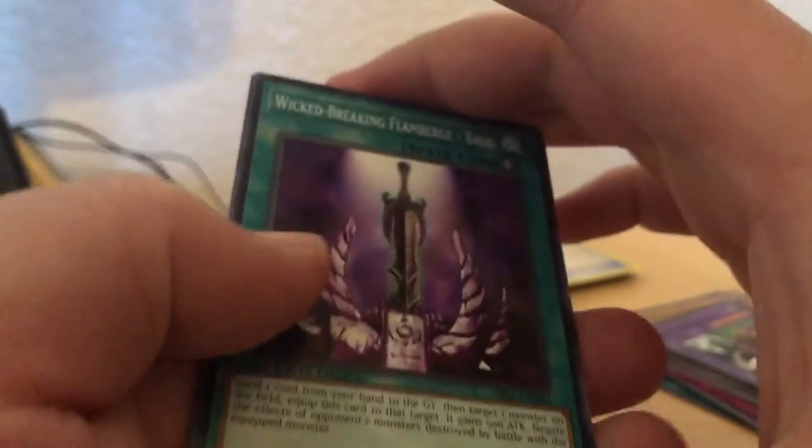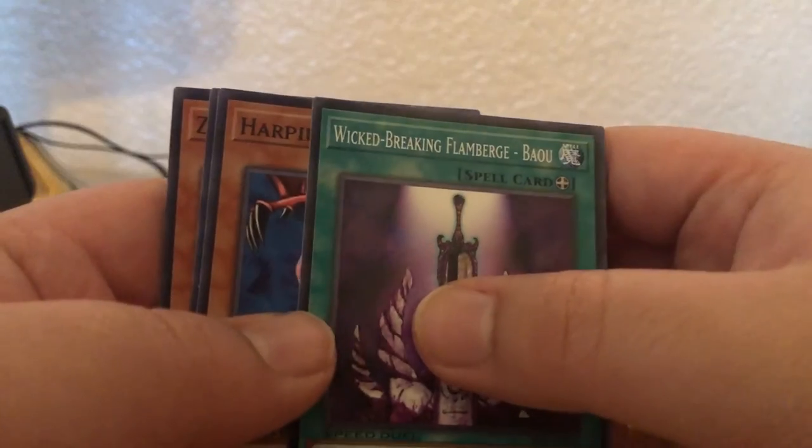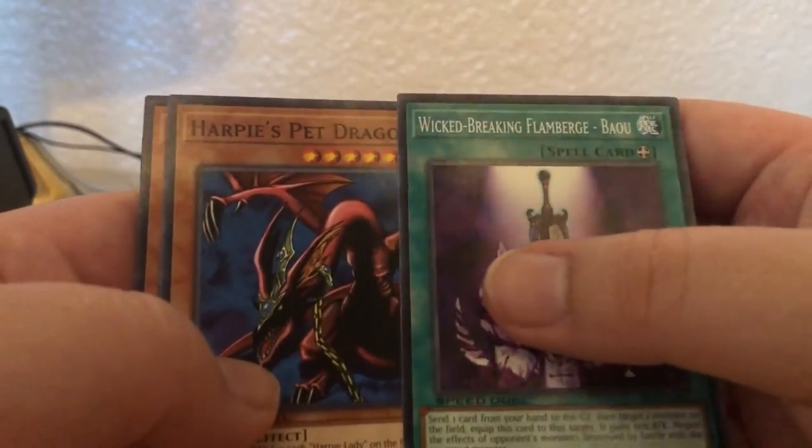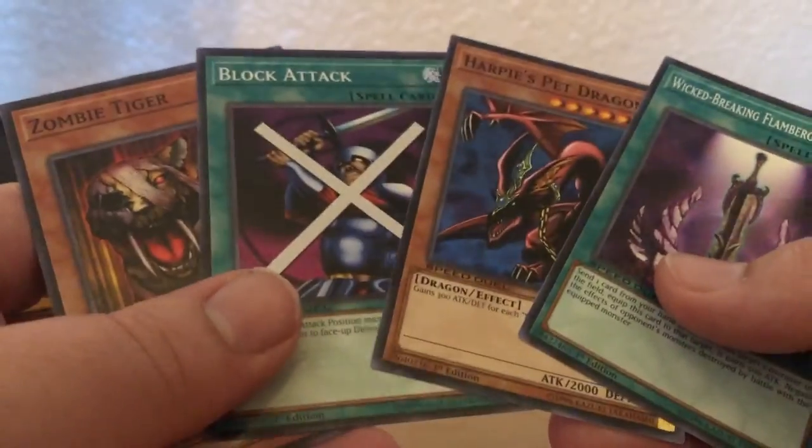Sorry if I keep holding the cards wrong. I'm still getting used to holding the cards. Wicked Breaking Flamebird Bow, Harpy Spat Dragon, Block Attack, and Zombie Tiger. Oops, I just did the same old cards.